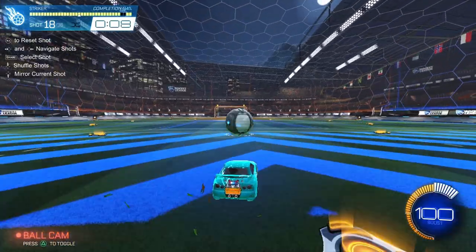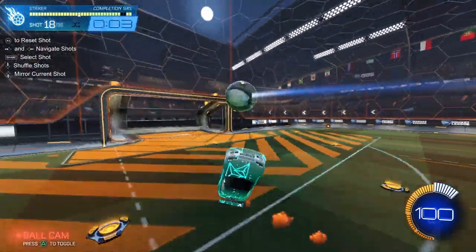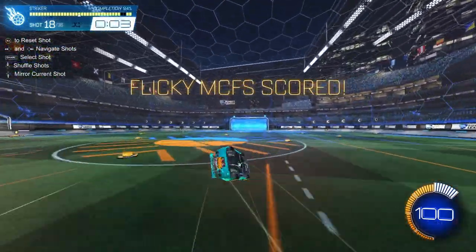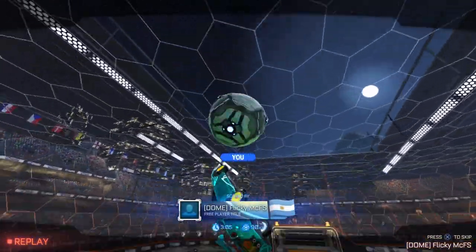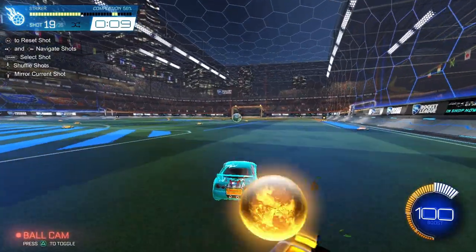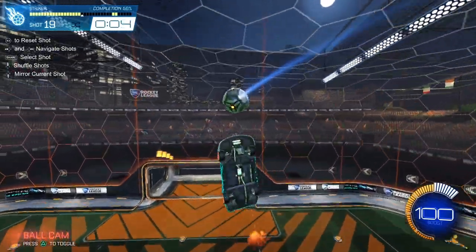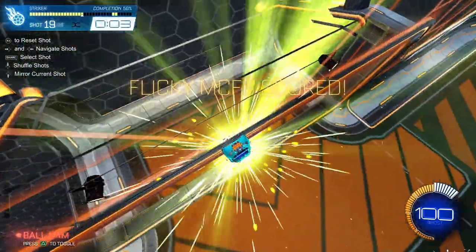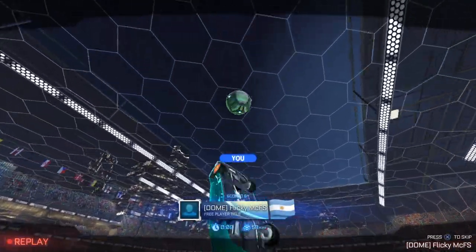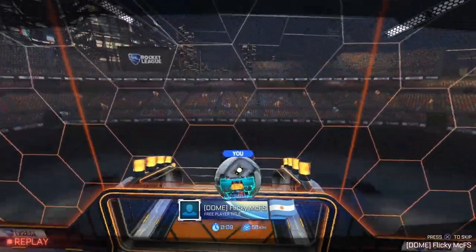I'll show you a different version where I snag the reset and then try to catch a musty flick — that's pretty low but I got a nice scoop on it. You can change these shots to do whatever you're working on. If you want to air dribble or double touch that — I'll show you a standard double touch here: pop it up, fly after it. It's good to practice that especially off kickoff when they're low boost — hit it to the backboard quickly.